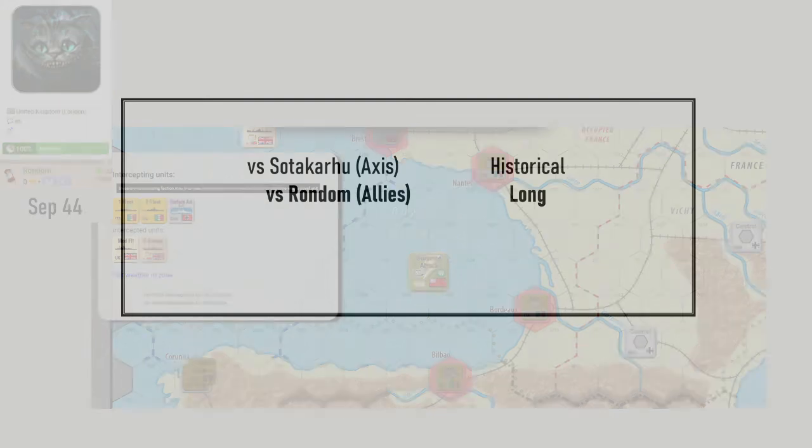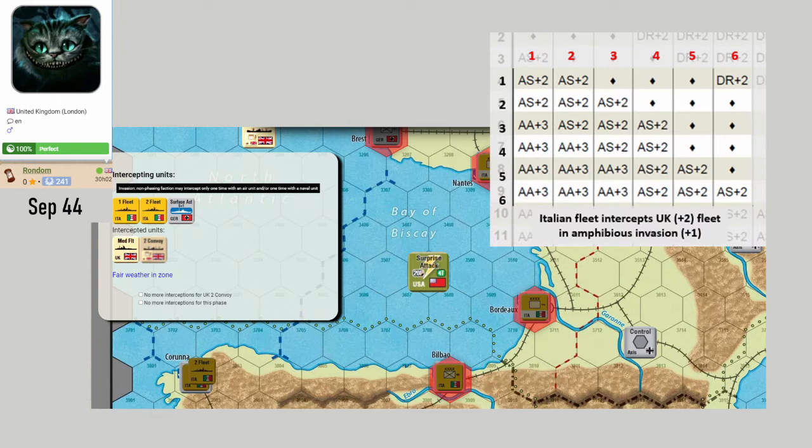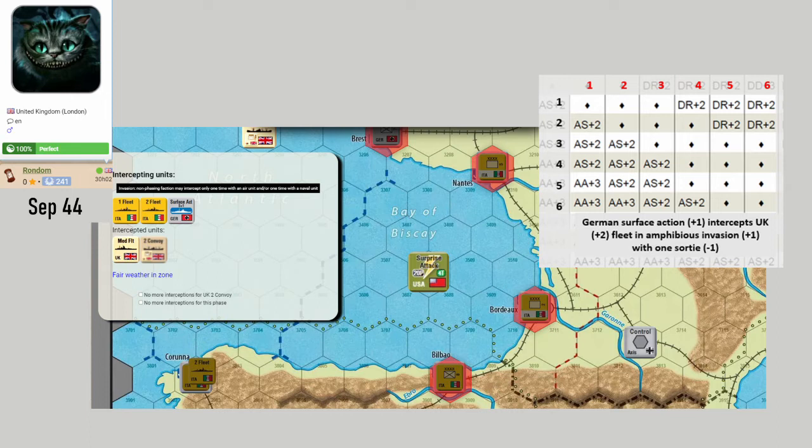We'll start with the Rondom game. The western forces are attempting a landing at the end of summer 1944. Is it worth intercepting the incoming UK fleet? The general principle is no. The Italian fleet's chances of getting through to the convoy are slim because this happens in the Bay of Biscay. You do get two shots - you can intercept with one Italian fleet and then intercept with the German surface action afterwards. The odds are a little better but still not great. The more likely outcome is you add a bunch of sorties to the Italian and German forces. A much stronger option is to let the landing go in, wait for the supply phase, then hit the escorted convoys on the way out two or three times in each zone, and follow up with the surface action.